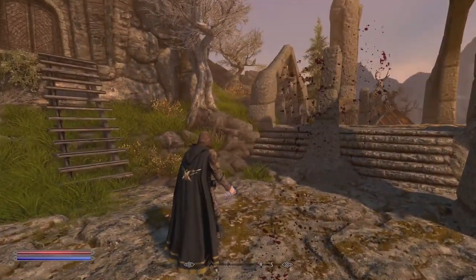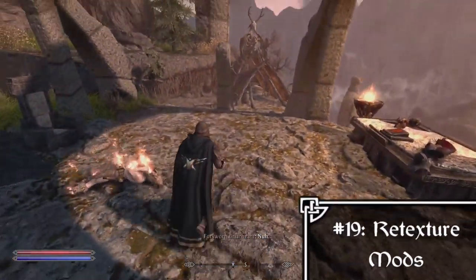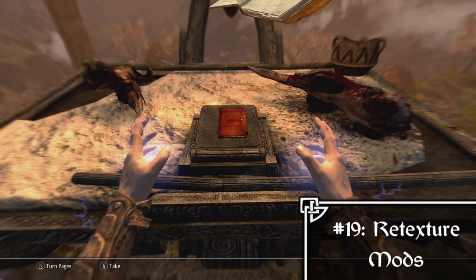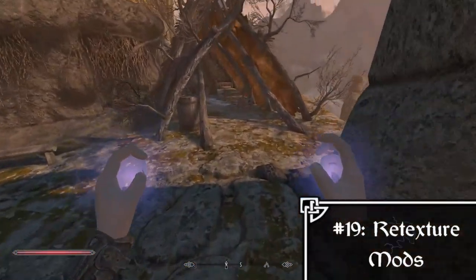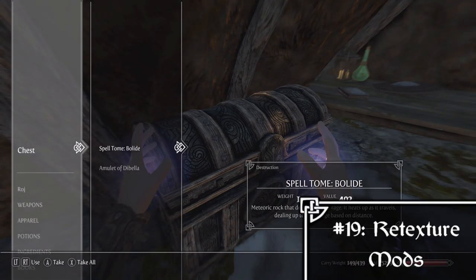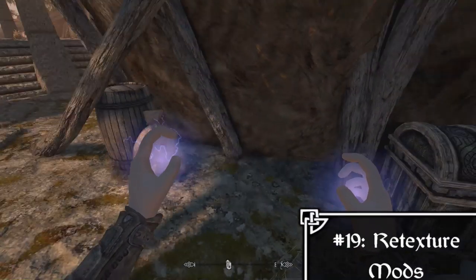After crafting mods we move on to probably the biggest section of your list: the Retexture section. This is where I include mods such as Skyland All-in-One, El Sopa's HD Compilation, Lockpicking Interface Redone, Grassfield, and any large landscape or retexture mods. Noble Skyrim and Tamriel Reloaded are also big ones. Any big retexture mod goes in this category.